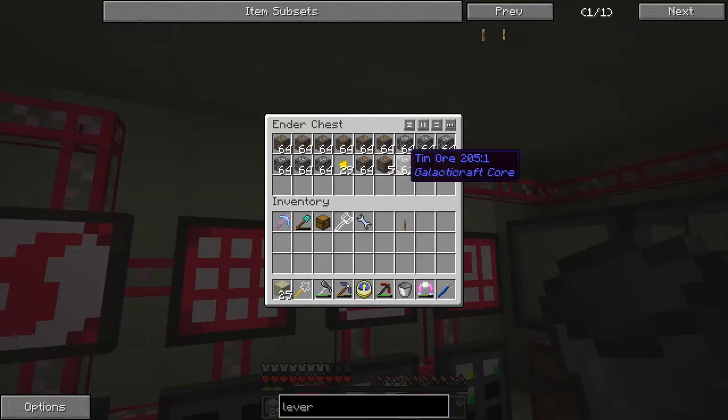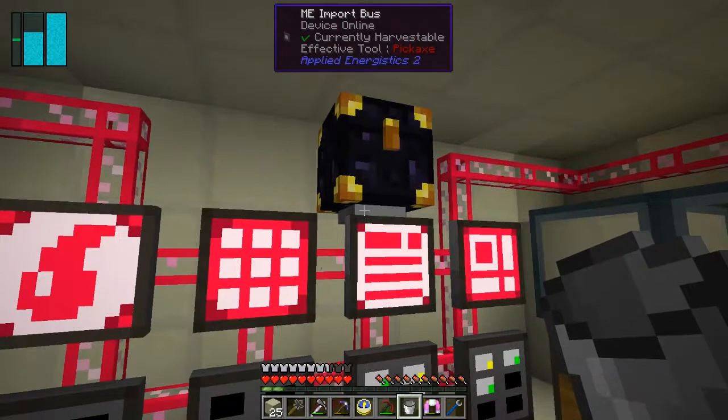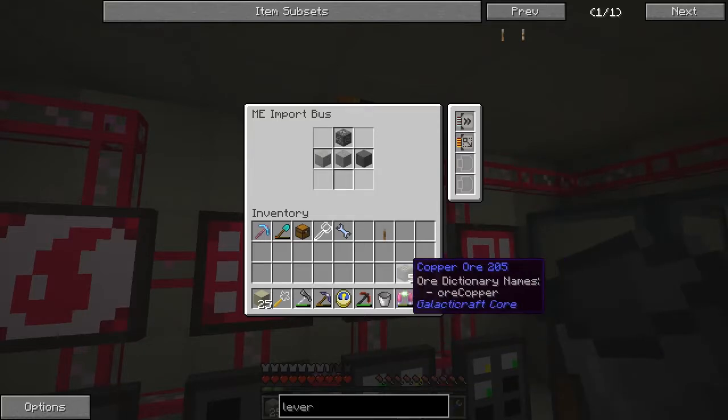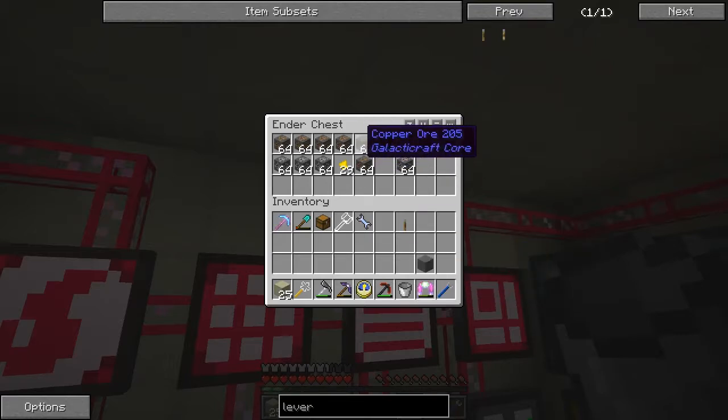I've got quite a few tin ore and quite a few copper ore from the moon. Let's just take those out and add those to the filter in here, and then they will actually also come out.